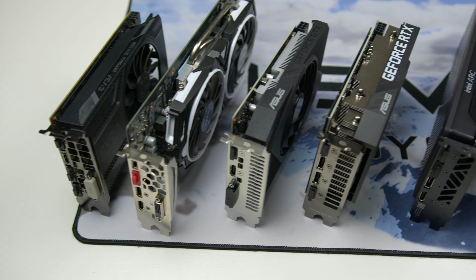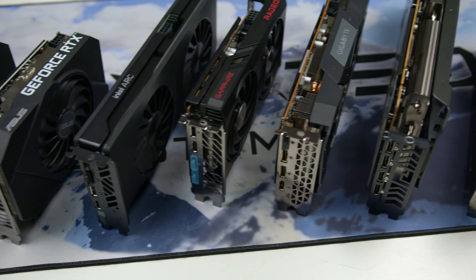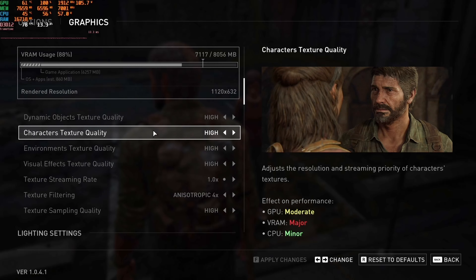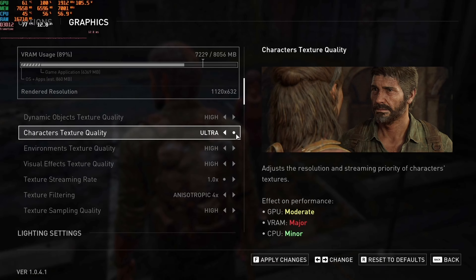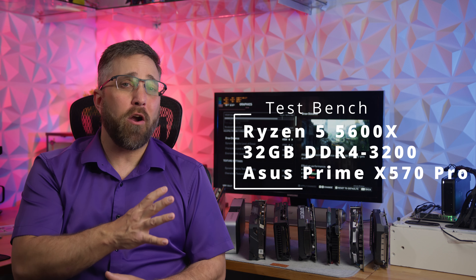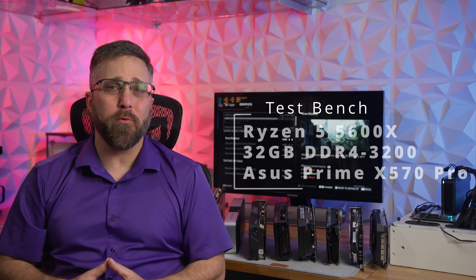I'll be testing a total of 10 graphics cards from Nvidia, AMD, and Intel, ranging in price from about $150 to just about $400. And instead of hitting you with a barrage of graphs and charts, I'll be sharing my gameplay footage and stats as we explore the game's settings together and find the perfect balance between visuals and performance. Each graphics card will be paired with a Ryzen 5 5600X, 32GB of DDR4-3200 CL16 memory on an Asus Prime X570 motherboard.